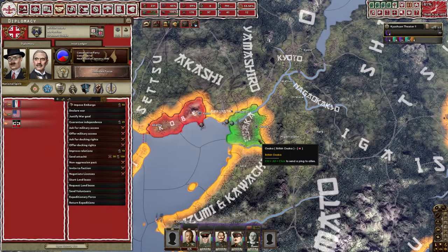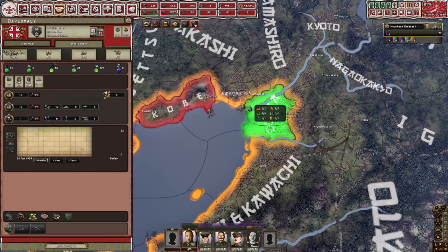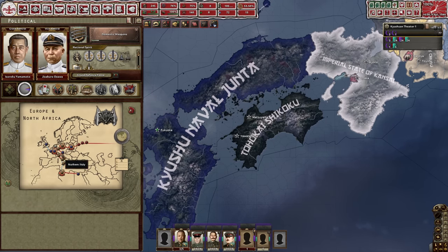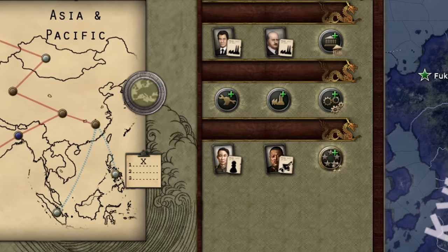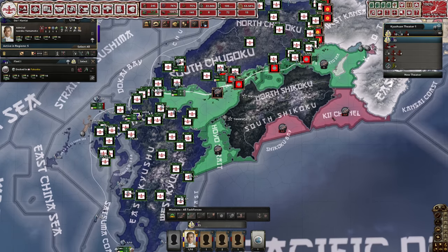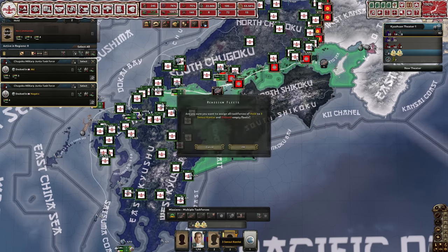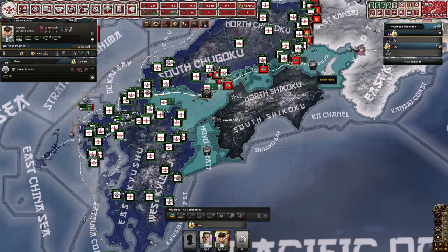Vichy France and Britain are at war with each other. They both have quite a few divisions and factories, so potentially something will happen. For some reason the allies have taken control of Austria - I don't understand the minigame they're playing here. We've about justified on fascist Japan, so we're going to invade them now. I just realized I got the army's navy too - I forgot to integrate that into my navy, but I guess we can have two separate navies: the army's navy and the navy's navy as their own independent navy.